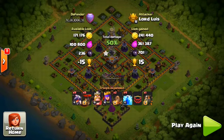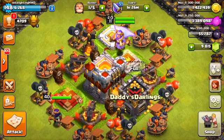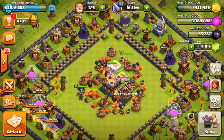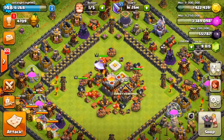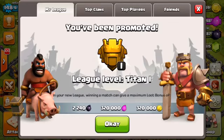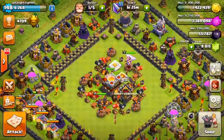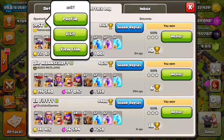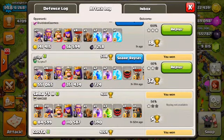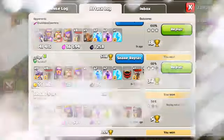Looking at the top left of the screen — we are at 4709 trophies, Titans League 1! We made it. Three, two, one — you've been promoted to Titans League 1. This is the last league before Legends; only one more promotion screen to go. We got Titans League 1 during a live stream, got three stars in a row, and this is our second ever attack on a Legends League player — a two-star for 32 trophies.